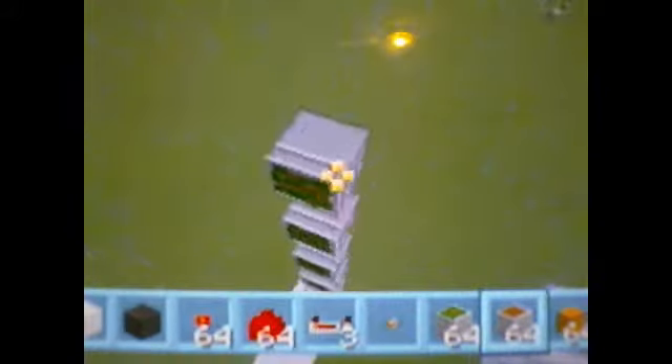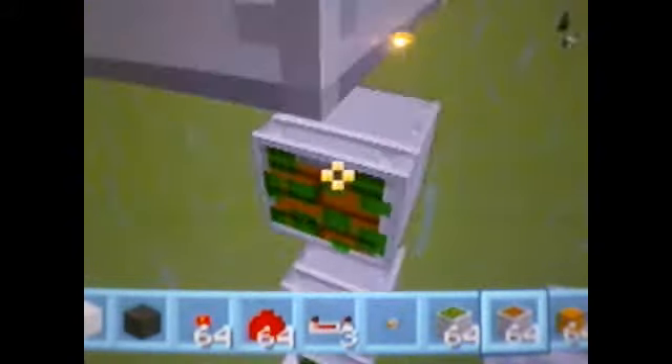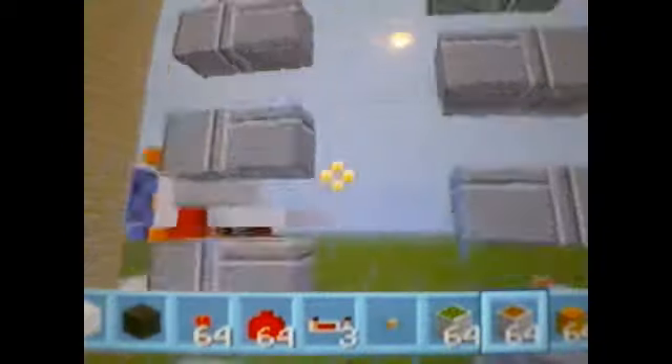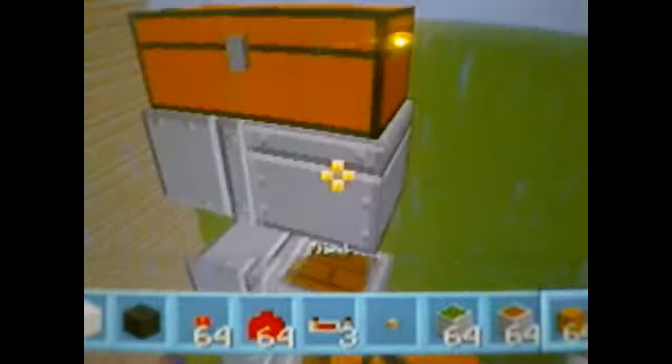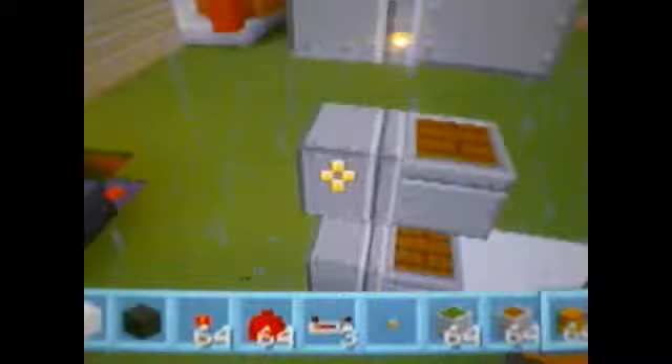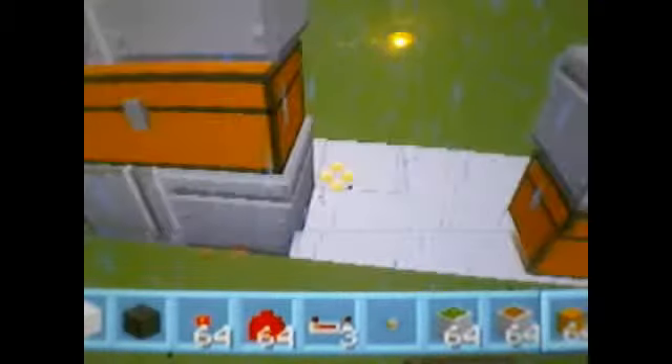Then put pistons on the faces of the sticky pistons, and put in your removable objects. This really helps out, especially when you're placing the redstone.